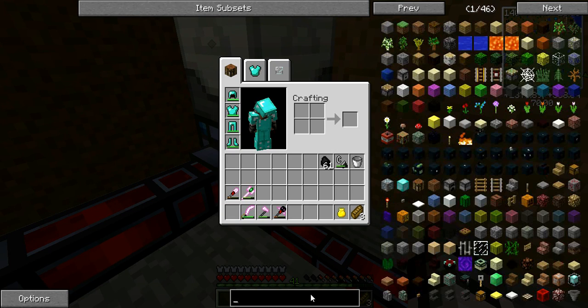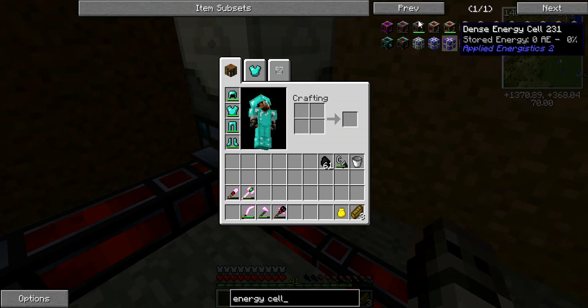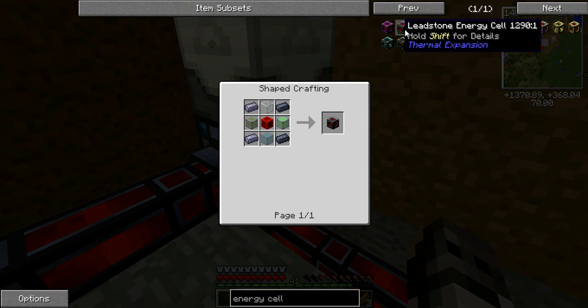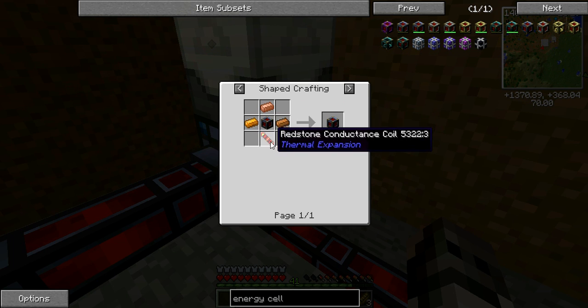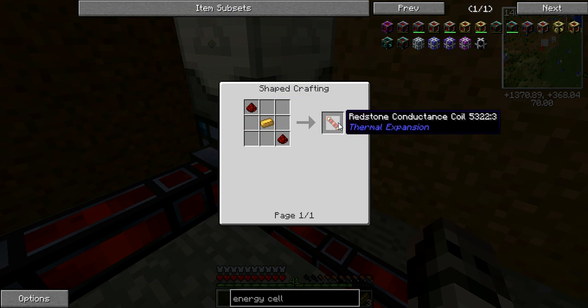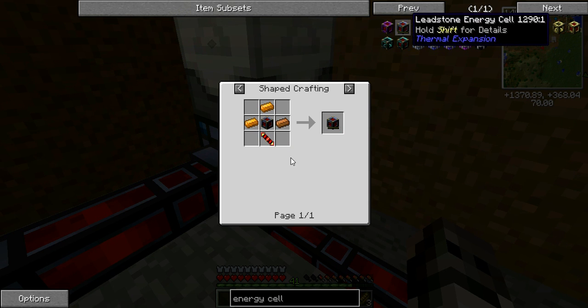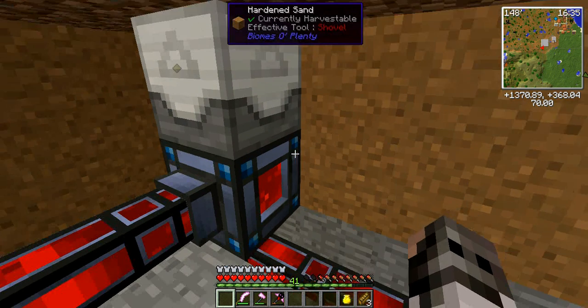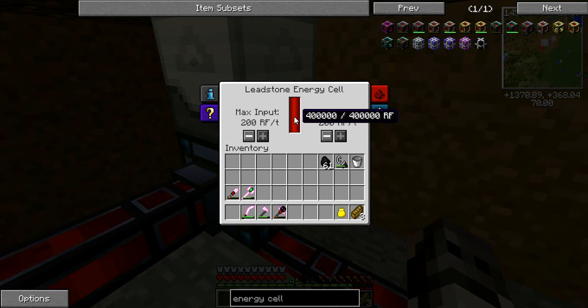I'll show you how to make the energy cell - they're kind of material heavy. You need some lead, some glass, and that is the sound of the tree farm working - it just chopped down a tree automatically. You make the cell frame, use the frame, then need a piece of electrum and redstone to make the conductive coil, then put it together with some copper. Basically these batteries hold 400,000 RF. As you can see the energy is full.